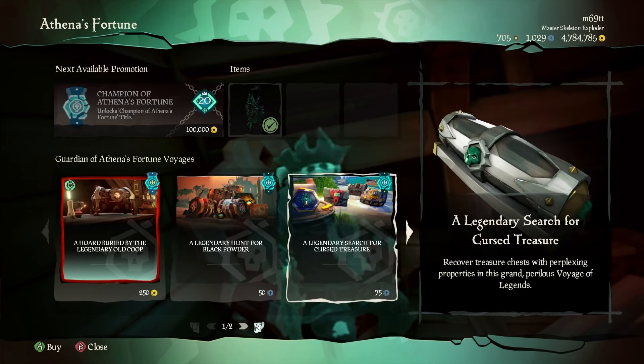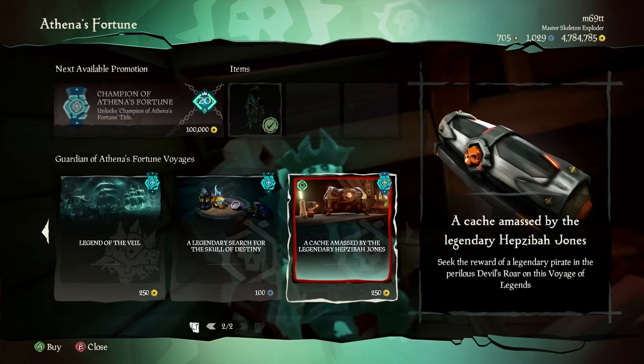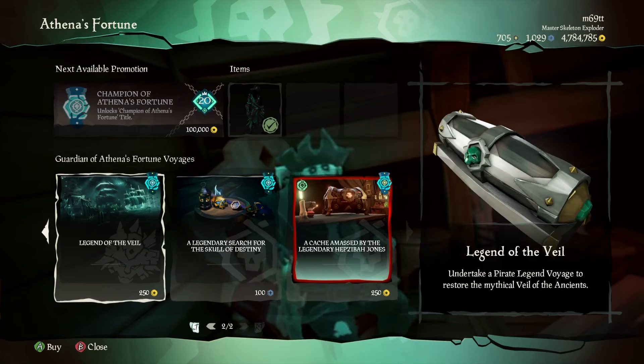The Legendary Search for Cursed Treasure gives you cursed chests like the Chest of Sorrow, Chest of Rage, and the Grog Chest. There are also older Athena voyages like hordes and caches, but I don't recommend those — especially in the Devil's Shroud, they take a long time and don't give much. What I do recommend is Legend of the Veil. It's the best and most fun voyage in the game, takes about 30 minutes, and gives you 120k to 150k gold without any multipliers.